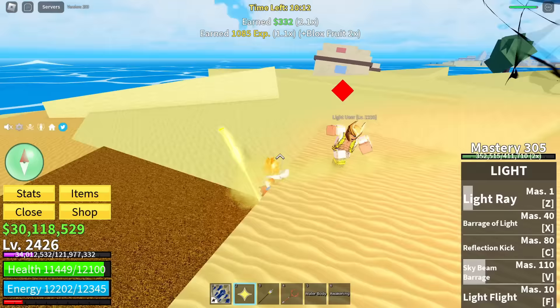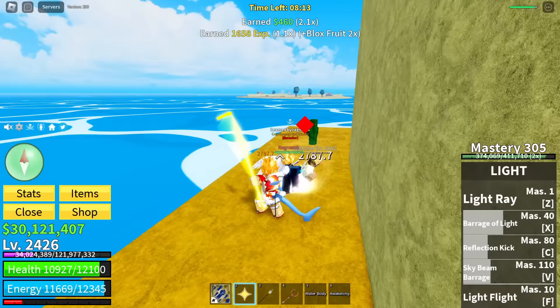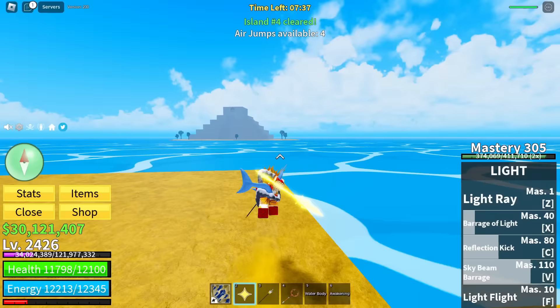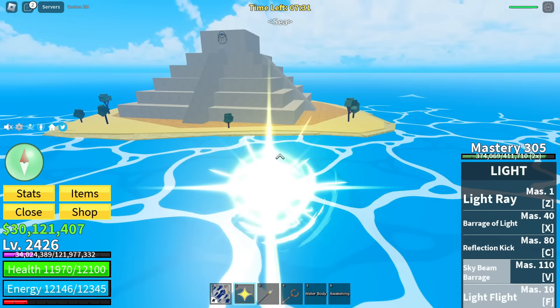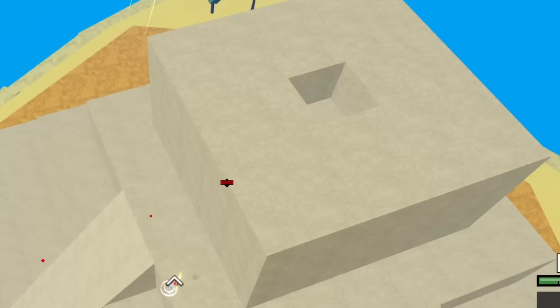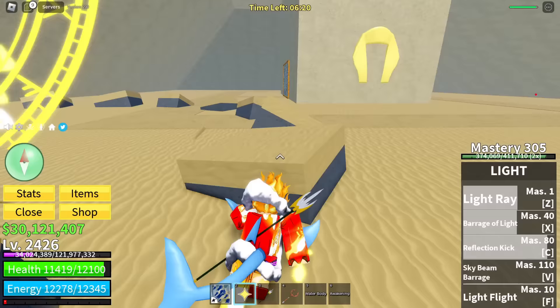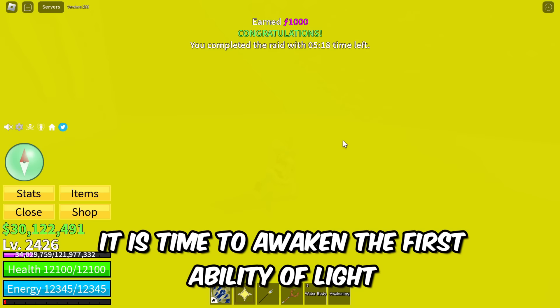I think we're on the final island. It's kind of weird having a melee spear attack with a fruit. The final island is the pyramid — the boss spawned inside the pyramid. This map looks like it's from Elemental Wars. We're slapping the boss up, he's dead — it's time to awaken the first ability of light.